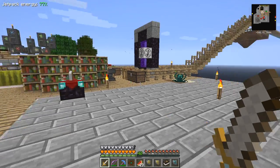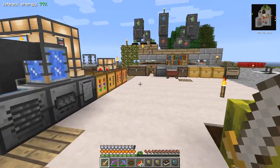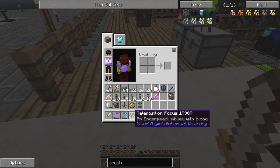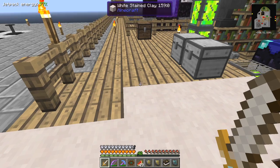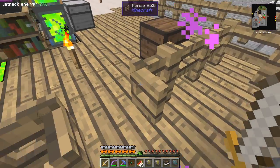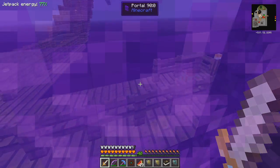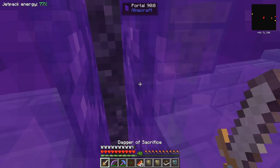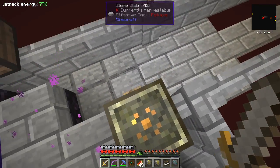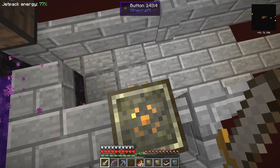Now we've got this ender pearl. What I wanted to basically see if it works - not the ender pearl, I'm talking about the 'trend' position-focus device - because it's supposed to work across dimensions if the dimension is chunk-loaded or still loaded. Let's have a quick look. First thing to do is get on this one - make sure my jetpack is off, otherwise it does strange things.